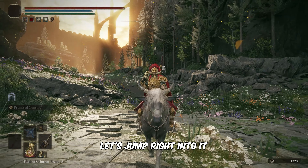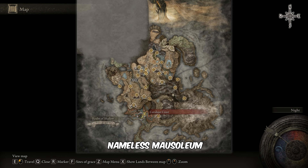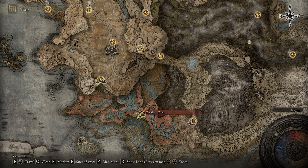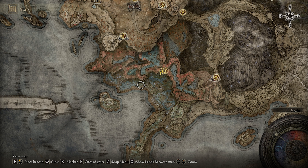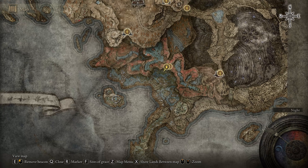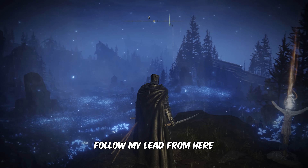Alright, let's jump right into it. To find the Dancer of Rana, we need to reach Southern Nameless Mausoleum, which is very close to Cerulean Coast. Follow my lead from here.